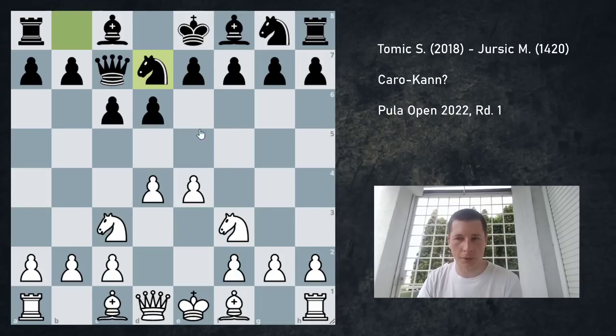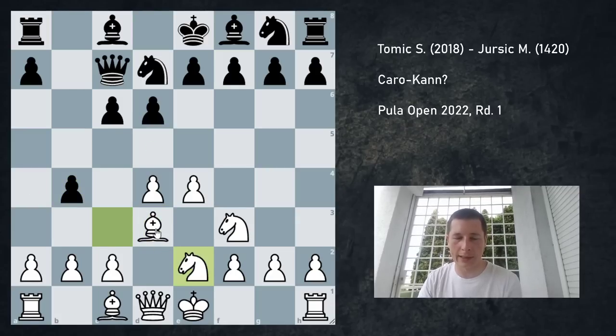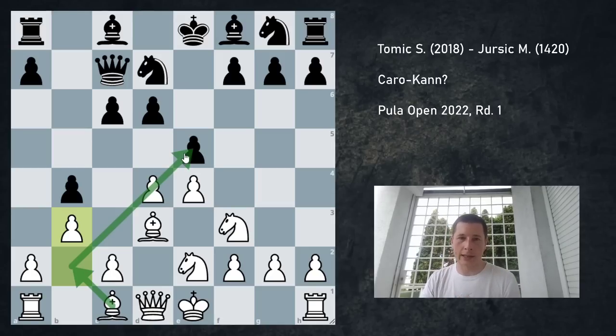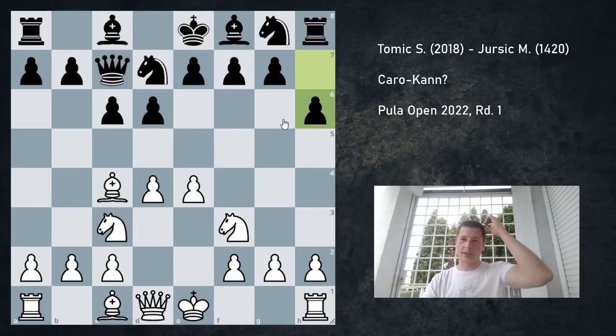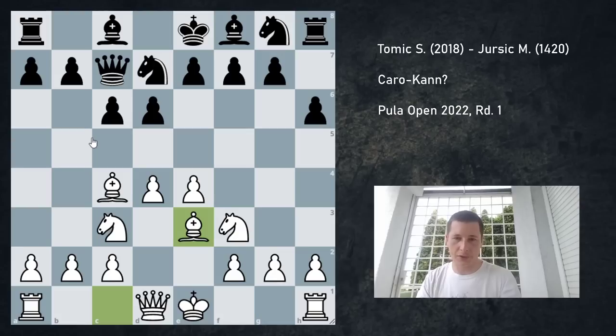He played Nd7, again going for e5. And here I played Bc4, again inviting b5. Now if b5 is played, then Bd3, and if b4, Ne2. It may seem like black has a ton of space on the queenside, but after something like e5 and b3, this bishop is coming to b2. There will be a ton of pressure on e5, and I'm going to castle kingside quickly and have a very pleasant position. But my opponent played h6. Now h6 is... it almost doesn't do anything. It prevents my piece from coming to g5, which I don't want to go to in any case. So I played Be3.